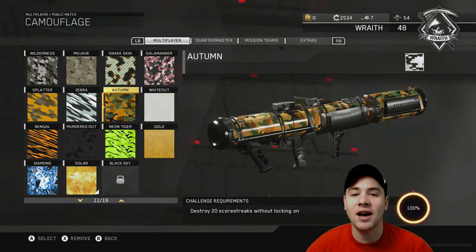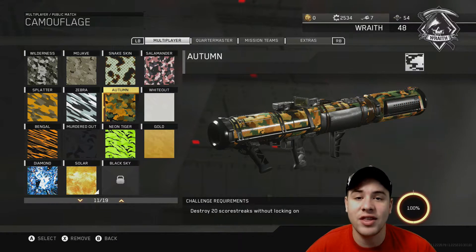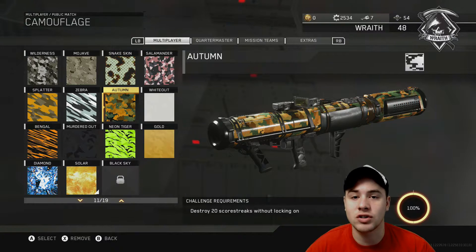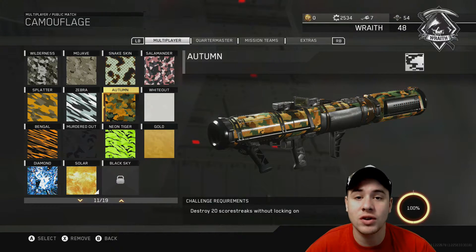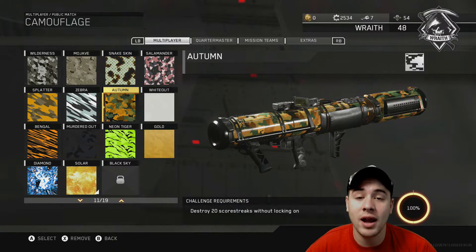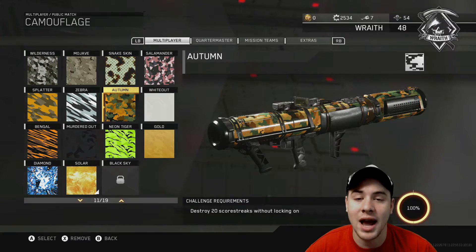Moving on, we're going to look at the other buggy camo: Neon Tiger. The only recommendation I can give is that when I did this camo, I used the rocket to kill the enemy and the rocket to kill the scorestreak. Some other viewers suggest you have to get a kill on an enemy before getting a scorestreak kill, and some people confirm you can use your primary to kill the enemy and your rocket to kill the scorestreak.